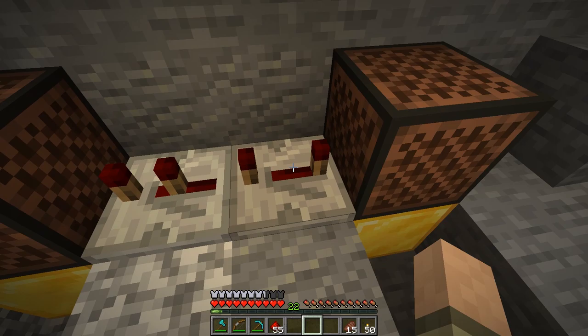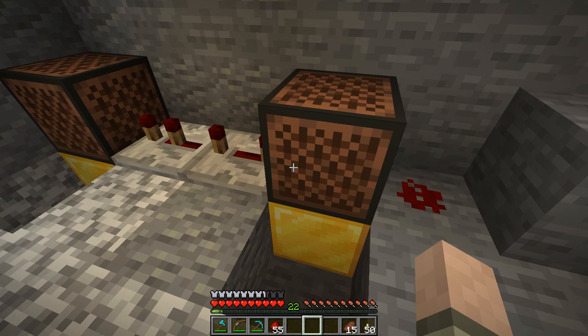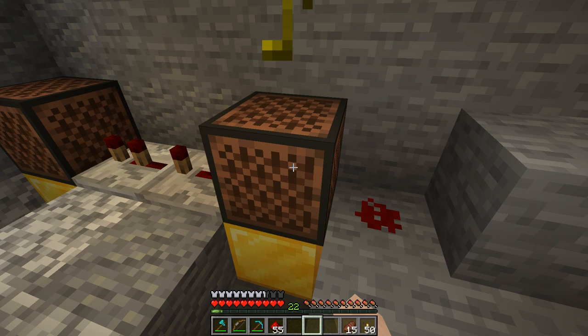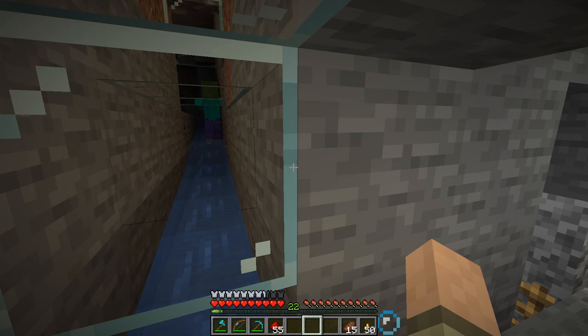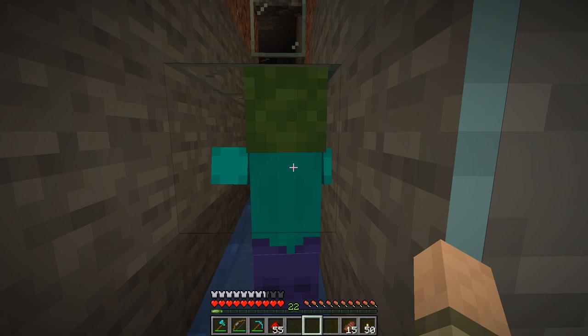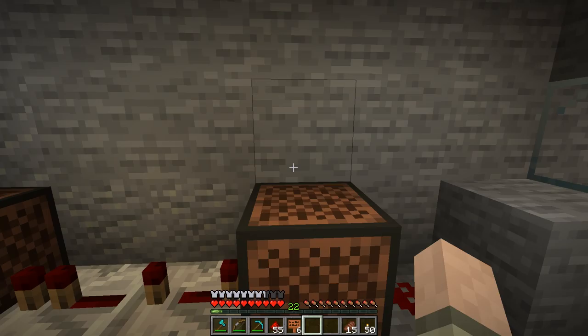We'll try a four and a two for a six-delay total. We also want to change the tone on the note blocks. Through testing, I found that five pitch changes on the first note block sounds best — so one, two, three, four, five — and leave the second one at default zero. Let's hit the tripwire and hear it — pretty cool! I think I prefer the five-delay over the six. That looks pretty darn good and that's all there is to it.